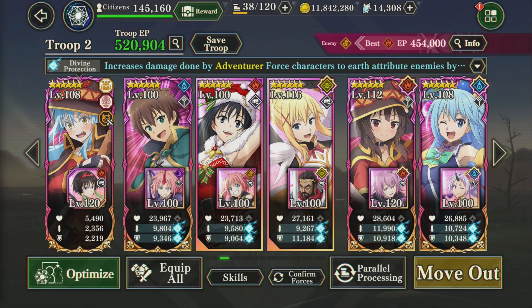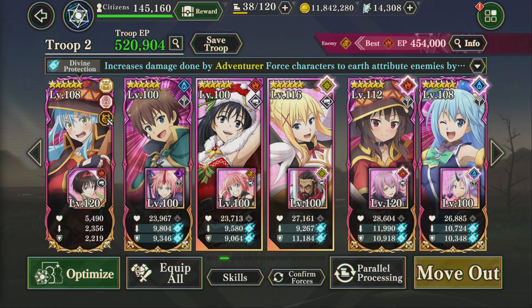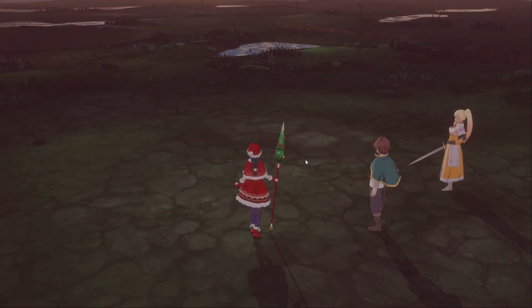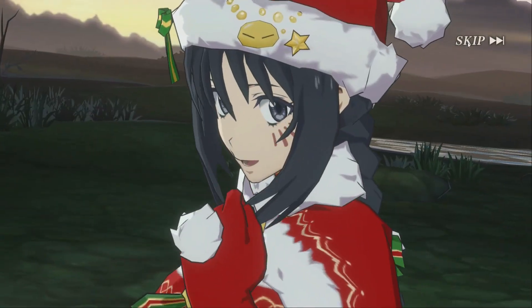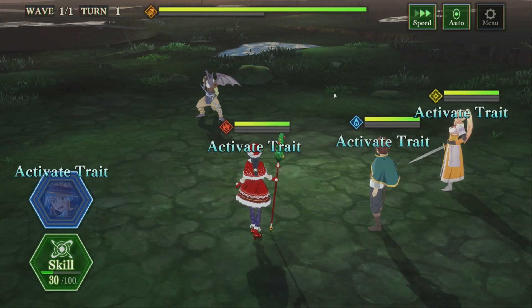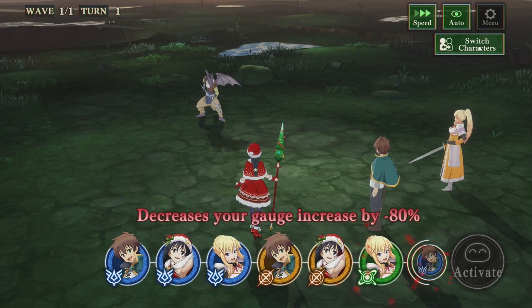Alright, first team is gonna be the meta. We have used her previously but we've never really focused on her or left her up front. Megamine, Cosma, Aqua, Shizu, Rimuru, Darkness — full Konosuba team. Her job is going to be to protect Megamine, or protect whoever gets low in HP. She's just here to live, and also help us get more ult gauge for Megamine because of that extra 20% gauge increase.